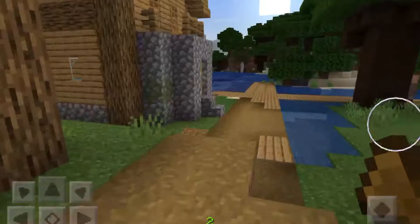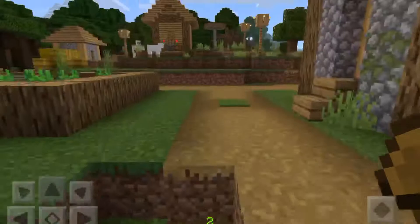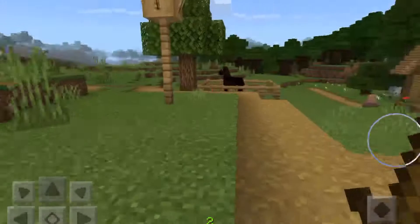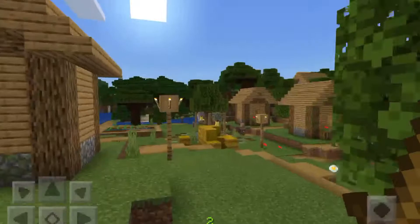Okay, what else is going on here? Why is there a zombie spawner? Coal. Oh, my sheep. Okay, fence — there's some fences here. I think that's it for this video.